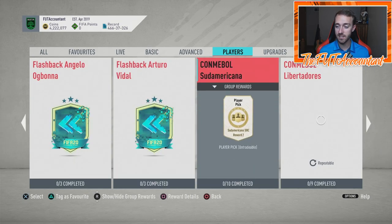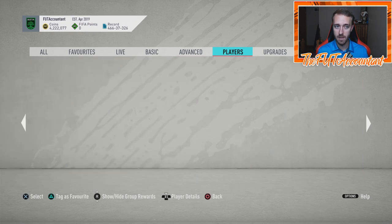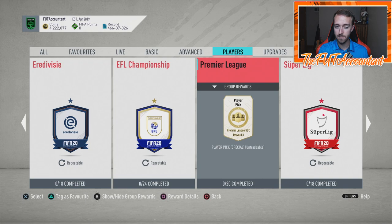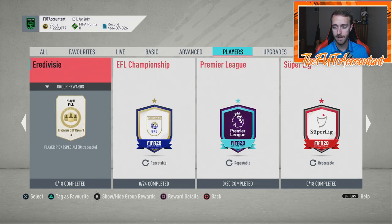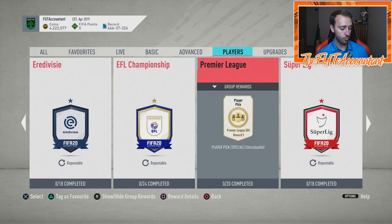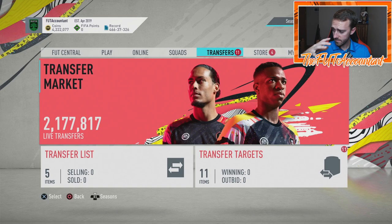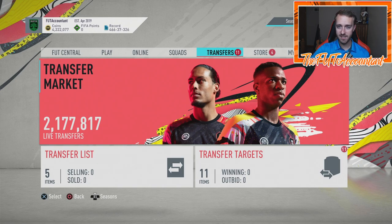That's going to drive up the cost of league SBCs because that's the way people are going to get coins. So for those of you who do league SBCs, maybe look into some of the rare silvers involved — they could be rising up as people get ready to do those league SBCs to get tradable packs so they can open something when Summer Heat does drop. That's something to look into if you're a league SBC grinder.